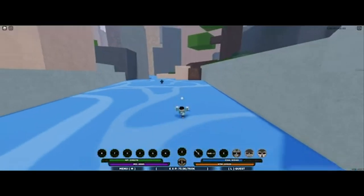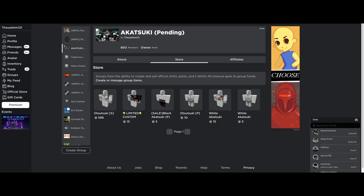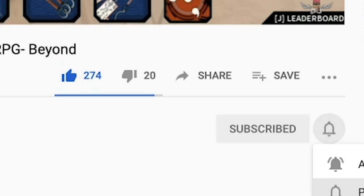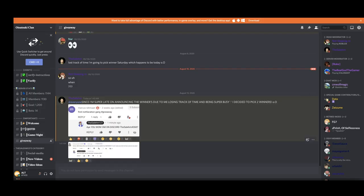If you haven't joined my Discord server, click the first link in the description and join up. Cop my fire merch — click the merch link in the description. I'm hosting a giveaway — the prize is going to be a surprise. To enter, smash the like button, subscribe, turn on notifications, and leave a comment with the hashtag below. Winners will be announced in my Discord server in the giveaway channel.